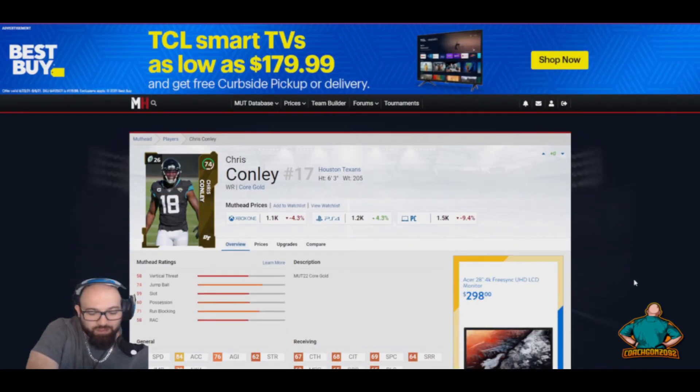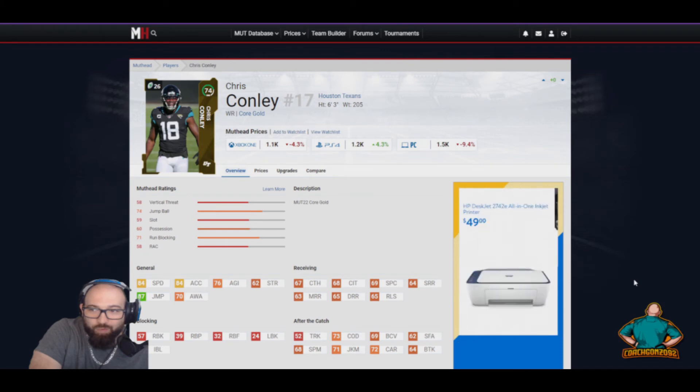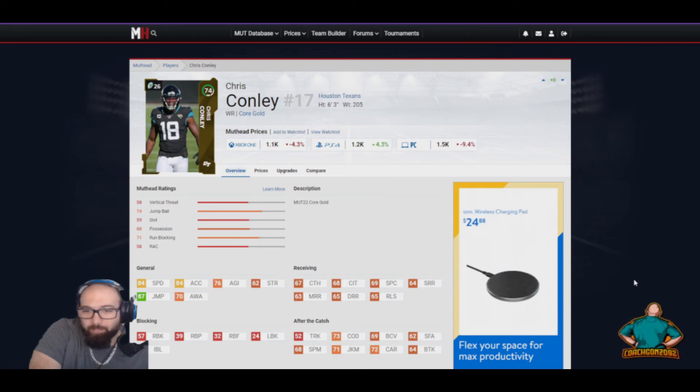This next one is my budget jump ball guy. The price is 1.1 to 1.2k on both Xbox and PlayStation. He has 84 speed and 87 jump — almost at that 90 tier for just 1k. Obviously going against elite defensive backs he's not going to come down with every ball, especially with a 67 catch. His route running isn't great either — 64 short, 63 medium, 65 deep — but that 87 jump stat makes him a solid value player for 1k.